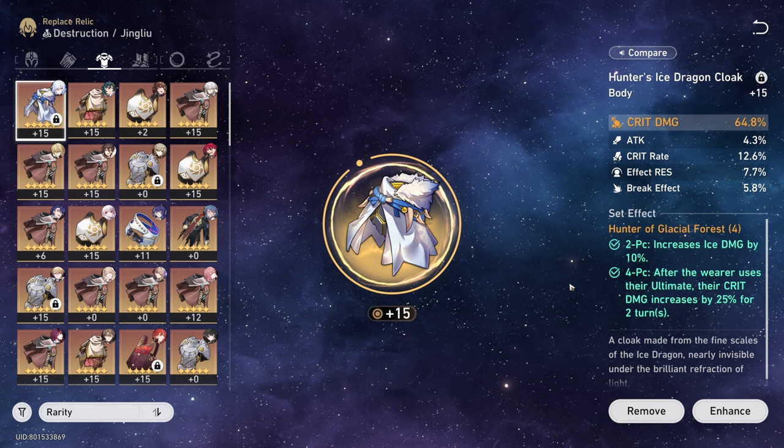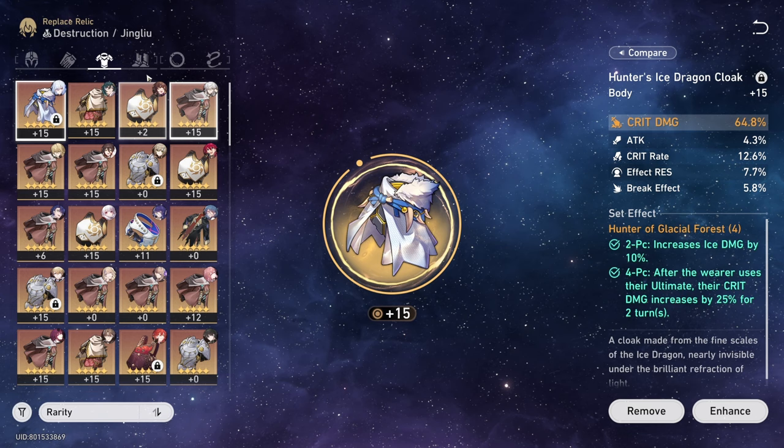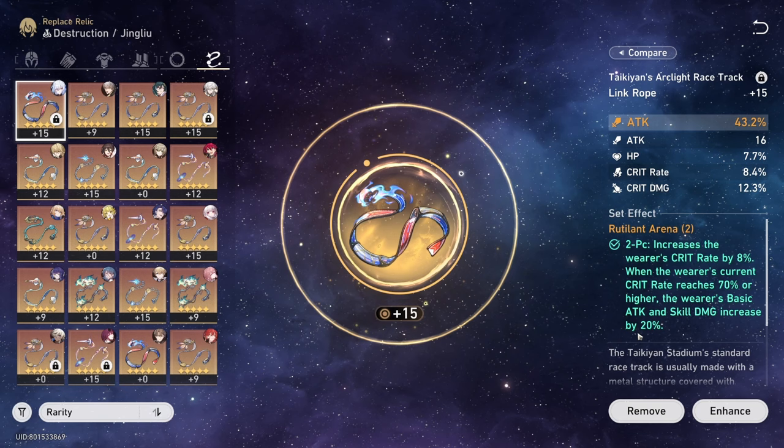For the relic's specific stats: for the body, I recommend going for crit ratio depending on whichever stat you are missing. The boot is going to be Speed, the orb is going to be Ice Damage, and lastly you can go for Attack Percentage.